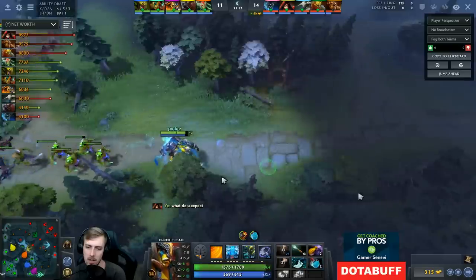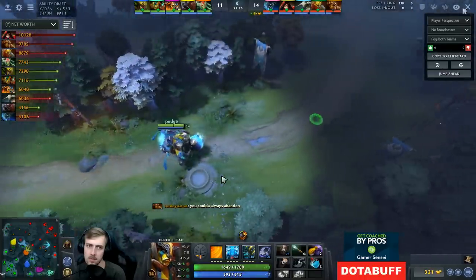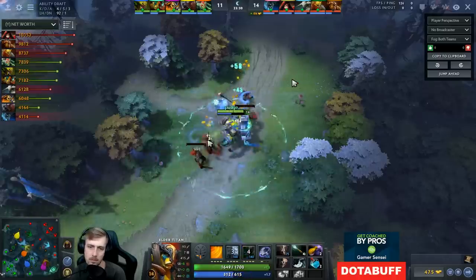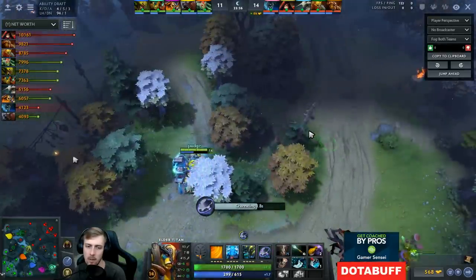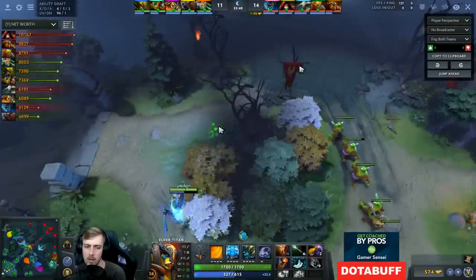Now that I've got Blink Dagger, every single gank that I do is so much easier. They're actually winning by quite a lot, but that's mostly just because they're a little bit better passively farming. My teammates are just now spreading out to collect resources. I think based on the fact that they had so many invis heroes, my team was very scared to move around the map.